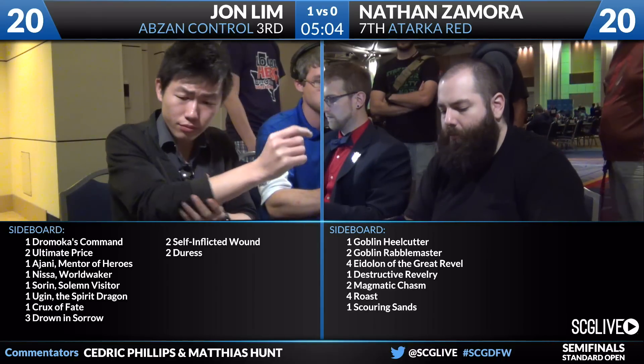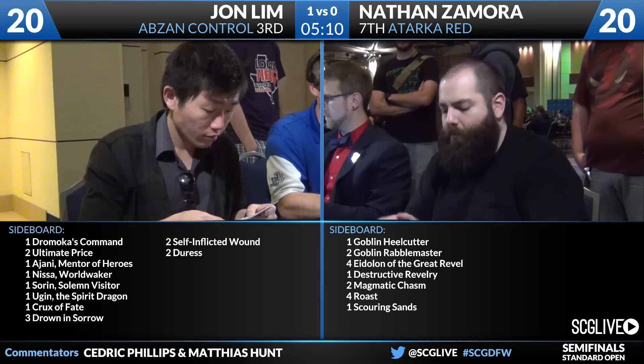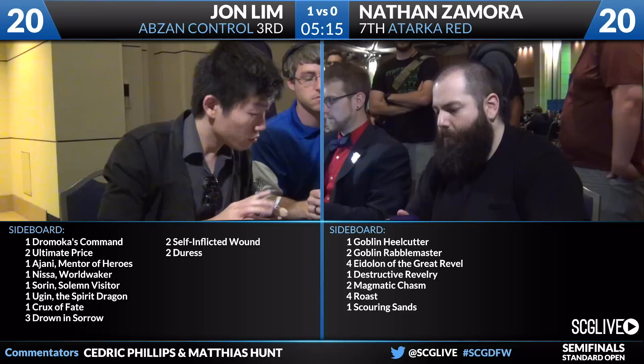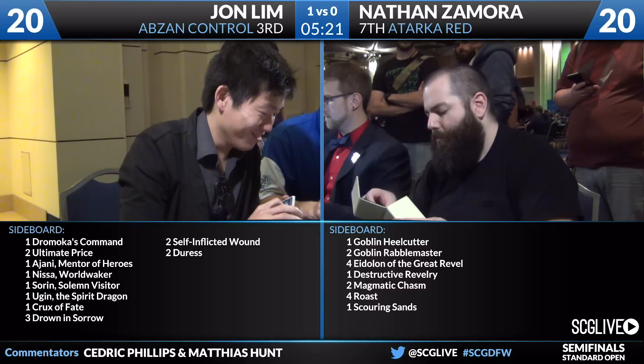Dromoka's Command is going to be good against you no matter what, so that doesn't really matter. If he draws it and kills an Eidolon on a creature, I mean, good beats — probably not winning that game anyway. Much more afraid of Drown in Sorrow and Duress. Dromoka's Command isn't good against the deck — it's fantastic: it burns, it can kill Eidolon of the Great Rebel or a creature — but it's not going to stop me from boarding an Eidolon. With any luck, Eidolon gets to deal four points of damage.